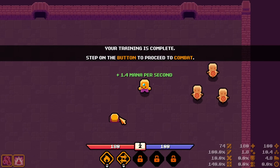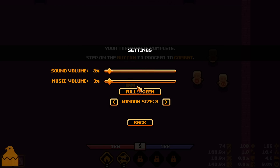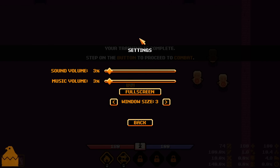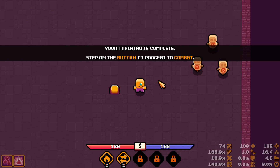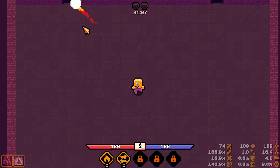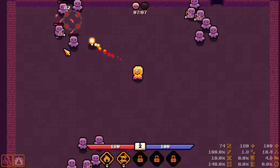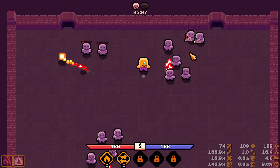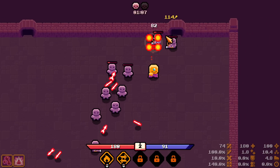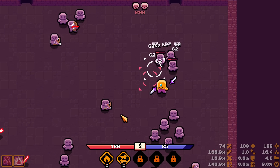Step on the button to go to combat. Let me check settings — is there a way to change controls? Nope, I cannot change the controls. I would have liked to, but that's okay — this is version 0.10, so they're pretty early. Right now the game seems pretty decent, very simple.